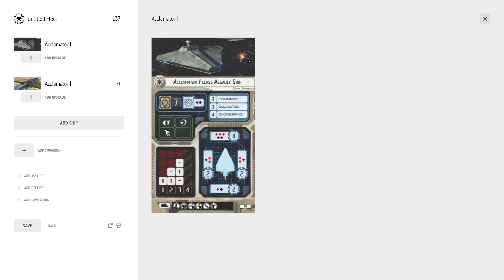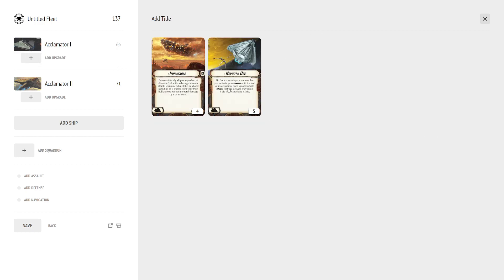This ship can make one of the best carriers in the game. Looking at the titles: we have the Nabuda B — if you resolve a squad command, each non-unique squadron you activate gains Swarm until the end of its activation. Each squadron with Swarm that you activate may re-roll one die when attacking a ship. That is what makes the Acclimator a really good carrier. It's basically a built-in Bomber Command Center, and even your Torrents can get Swarm against ships.